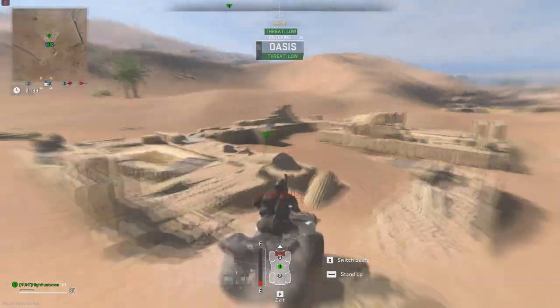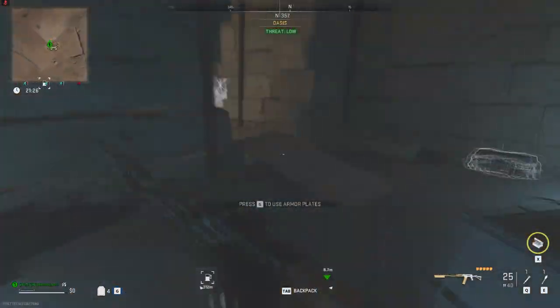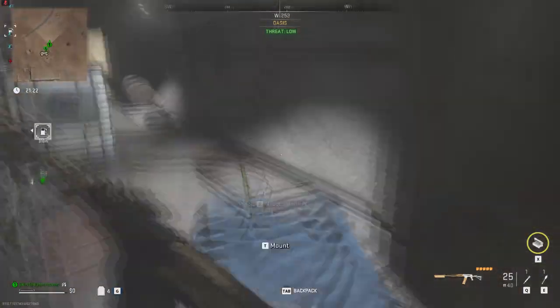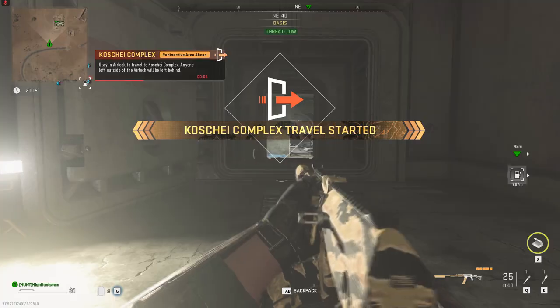Then you need to head over to Almazra and enter the Kosher Complex through the oasis, which is located at the very northern part of the map, as you guys can see on the screen right here.